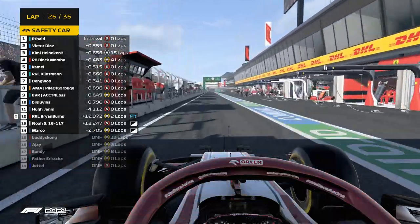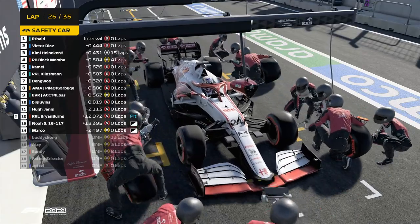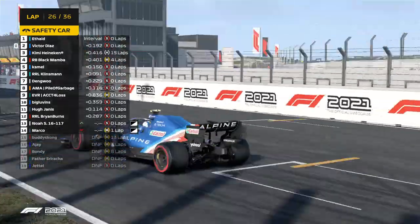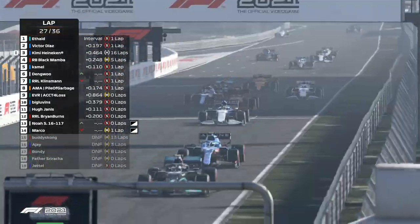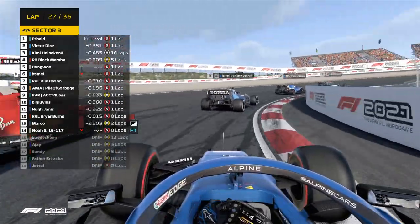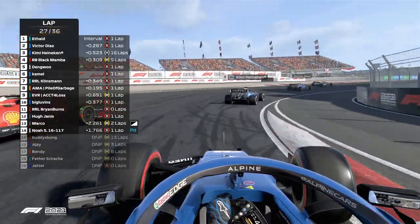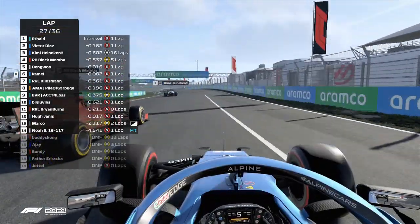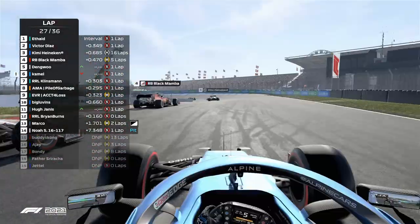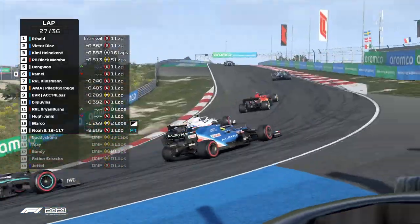Down the main straight — if you're really ballsy enough, turn 11 would be another overtaking spot — but not a whole lot of overtaking opportunities. Brian boxes again — he's gone onto the soft tires. Victor Diaz sneaks into the slipstream behind him, two tenths between the Alpine and the Mercedes. It still shows Kimi in the AI — there are three wide behind him for P4, as Dang Wu, Black Mamba, and Kamel are all tied in and out. Klinsman joins the mix with Pile of Garbage.